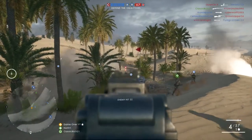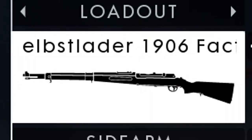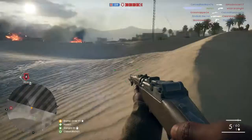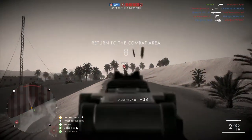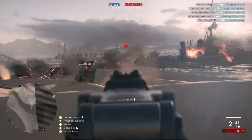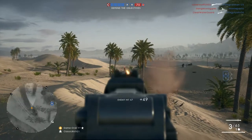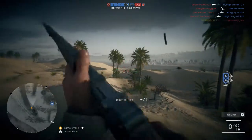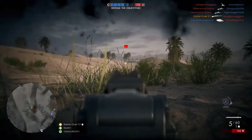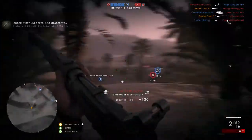To start with, as always, we'll be looking at the primary, which this time is the Selbschlader 1906 Factory. This gun forces you to play like many of the dangerous creatures you'll find in the outback — by rushing in, hitting your target with everything you've got, running away and hiding, then hitting them in the arse when they least expect it. The Selbschlader 1906 is very similar to many of the other Medic rifles; I find it's almost a complete carbon copy of the Mondragon in the way it feels and handles, but it seems to deliver more punch per shot than any of the other guns.